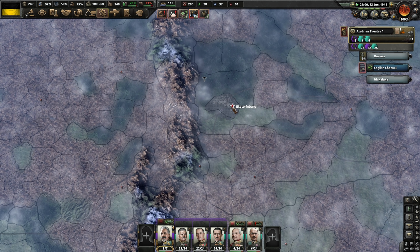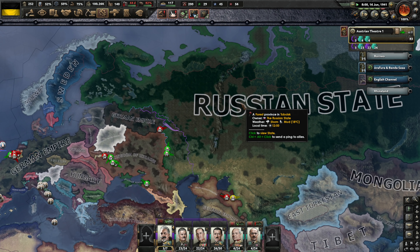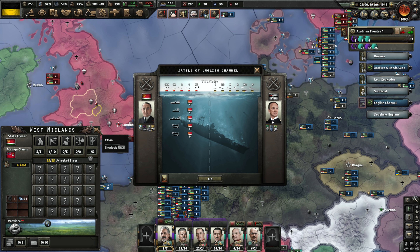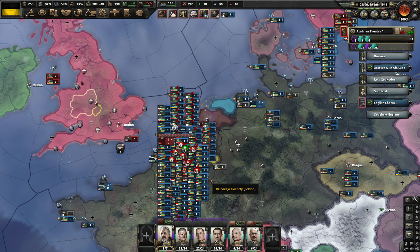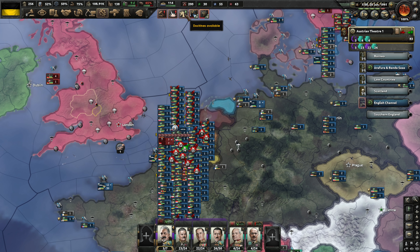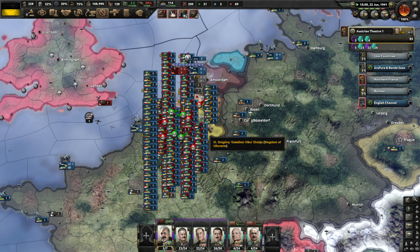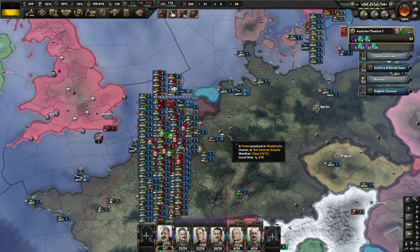Another major naval combat situation in the English Channel — it went really well. We sank four British subs, four destroyers, three escort cruisers, and shot down three carrier bombers and nine naval bombers, all without a single loss — fantastic! Look at the number of divisions involved right now in the fighting in the Benelux region — Belgium, Netherlands, Luxembourg. My goodness, that's crazy.